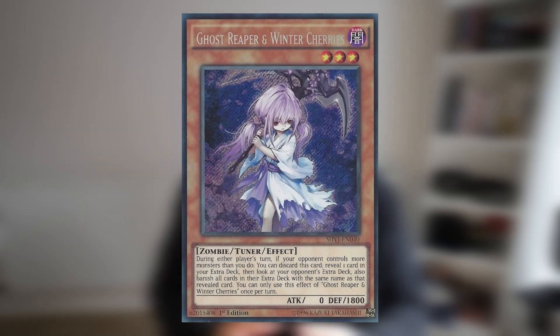Next up is Ghost Reaper & Winter Cherries — one of the funniest cards to resolve in Yu-Gi-Oh! If your opponent controls more monsters than you do, all you have to do is reveal it, reveal a monster in your extra deck, look at your opponent's entire extra deck, and banish all the copies. This card wasn't that popular in the branded format simply because Lubellion shuffles materials in, however against Sprites hit the Elf, against Turtlemane hit the Kakalos — it's arguably an extremely broken card, and because it's been reprinted and is quite cheap, everyone should get a playset as soon as they can.